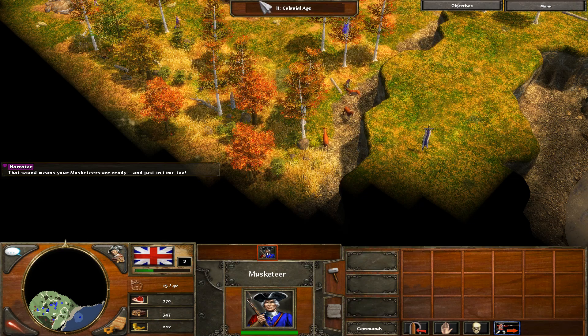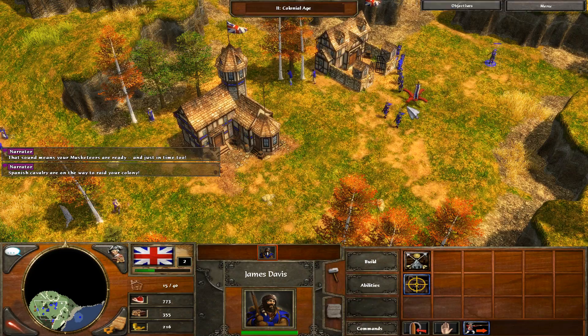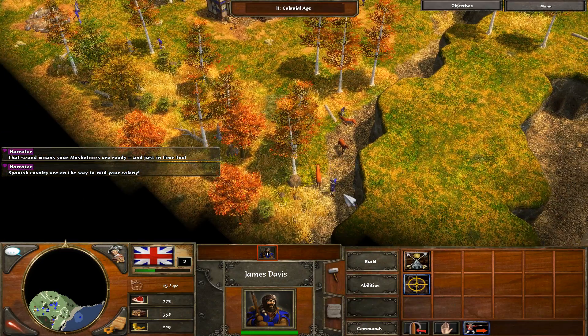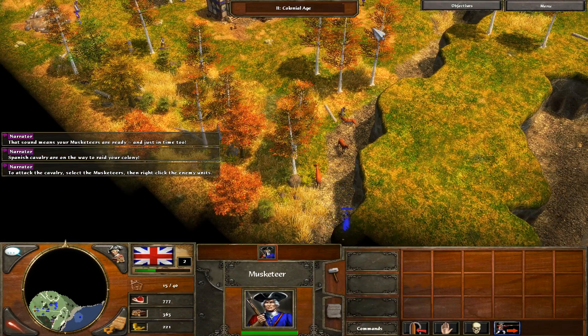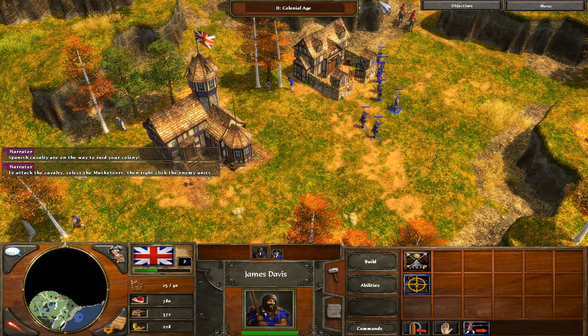That sound means your musketeers are ready, and just in time too. Spanish cavalry are on the way to raid your colony. To attack the cavalry, select the musketeers, then right-click the enemy units.